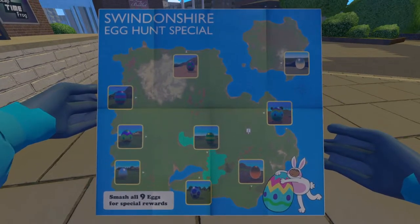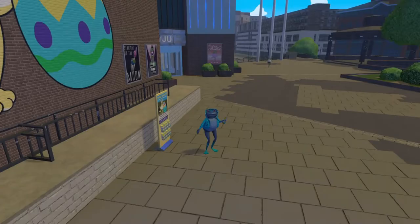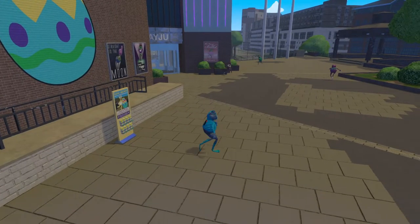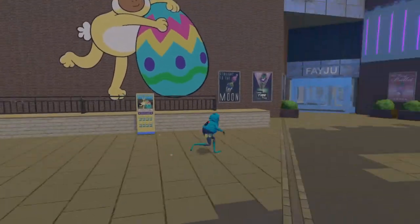It gives a generalized location - okay, I see. That's gonna be something we can investigate. It gives a picture of the egg too, so you can kind of guess where it is. That's helpful! Okay, put away the pamphlet. Can I holster the pamphlet? I can! That's awesome!